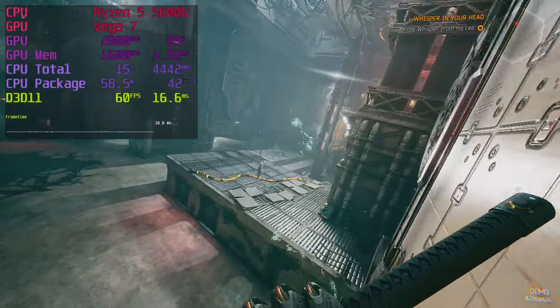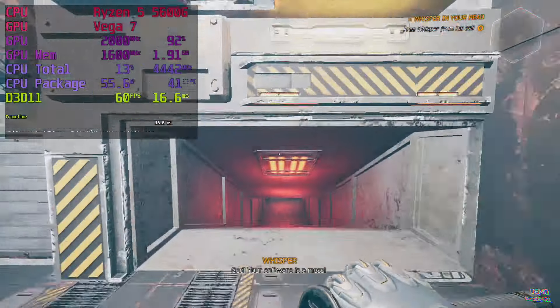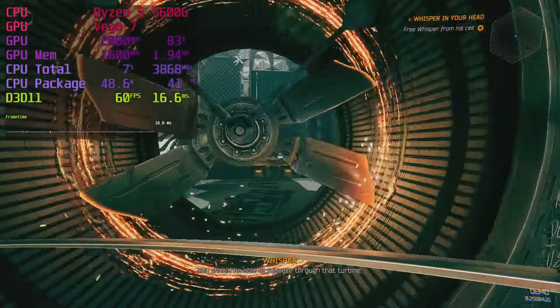Ghostrunner is one of those games where we really want a smooth frame rate. Deflecting projectiles Jedi-style with your blade takes quick reactions and a stable frame rate. All low settings and a resolution scale between 70 and 80% will get you there.